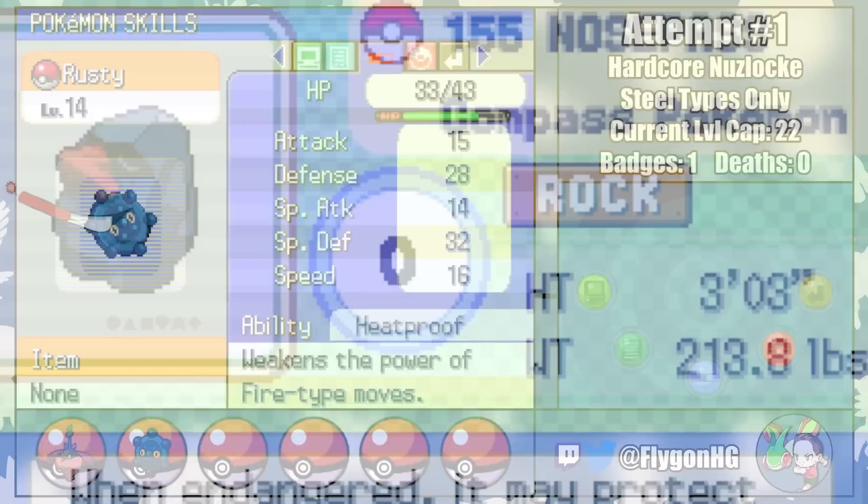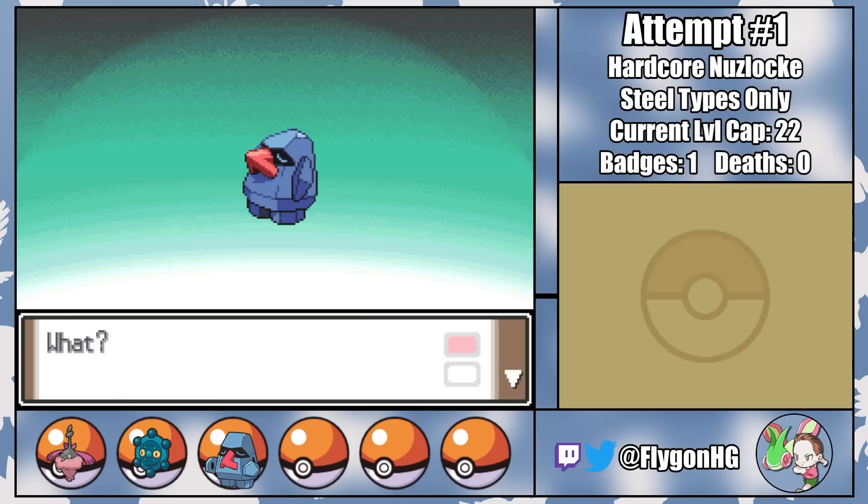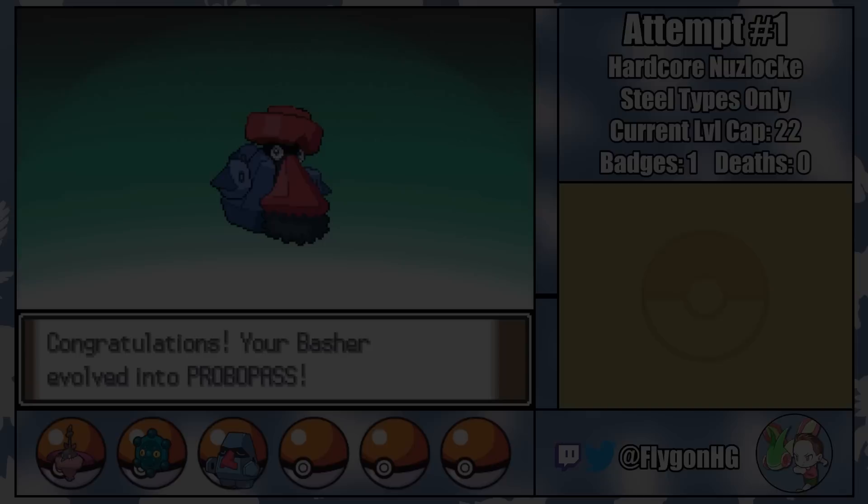Next is Basher the Nosepass, demolitions expert and an all-around good lad. With some leveling up in Mt. Coronet, he evolves into Probopass, officially joining the team as member number three. And then... that's it. Pretty short assembling the team montage, I guess.